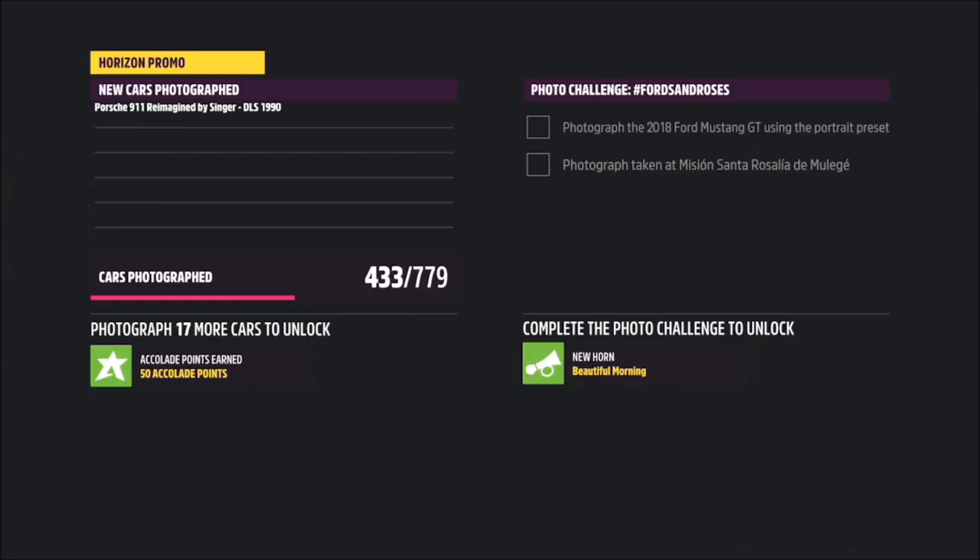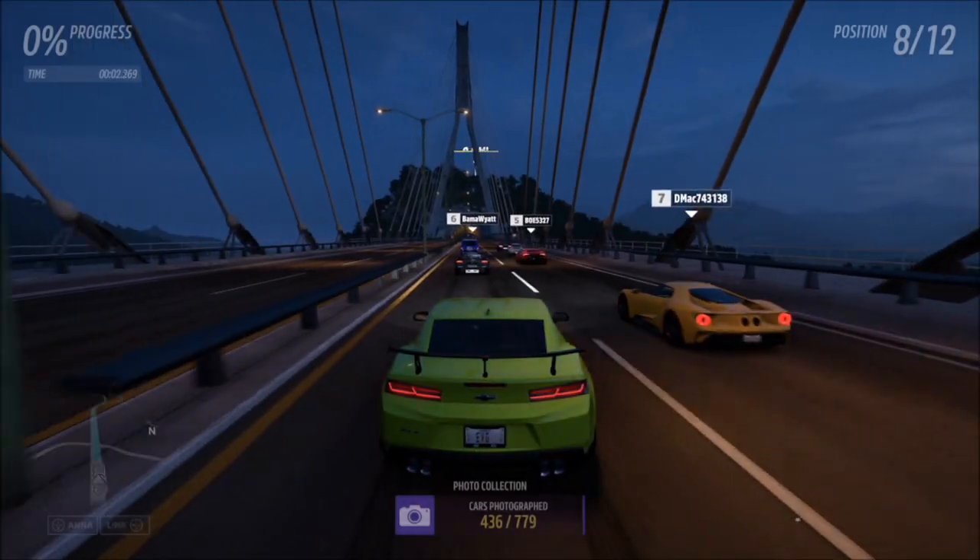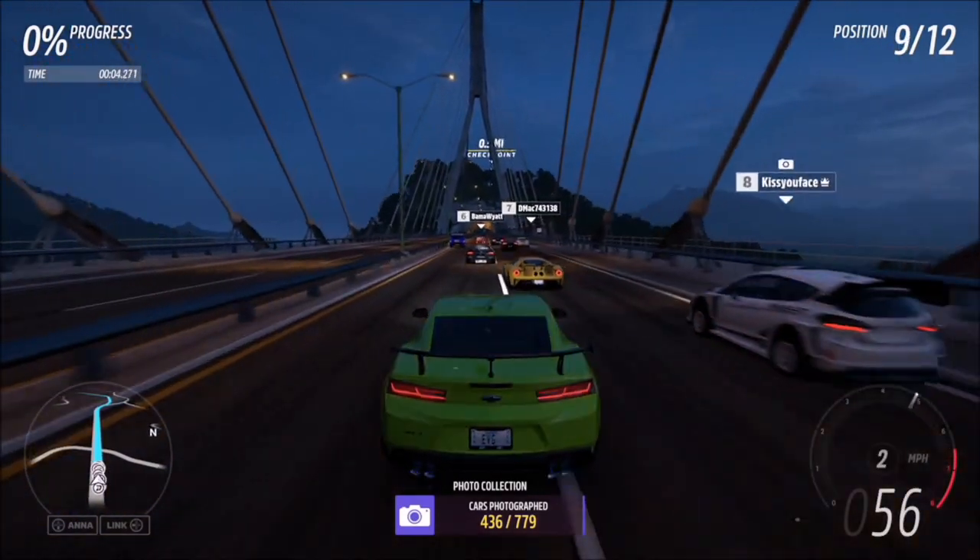Once the race starts, hit up on the d-pad then hit the right trigger to take a Horizon Promo quick shot, and it will pop up with two tick boxes — one saying you photographed the 2018 Chevrolet Camaro ZL1 and the other saying you've taken it in a street race — and that'll be this week's photo challenge complete.